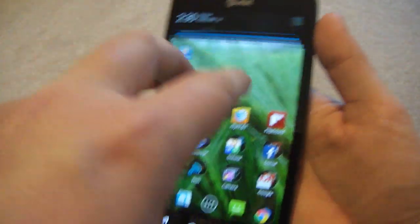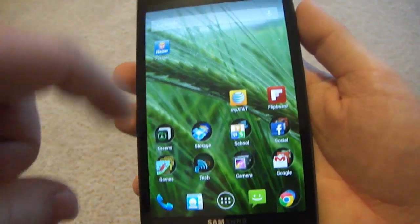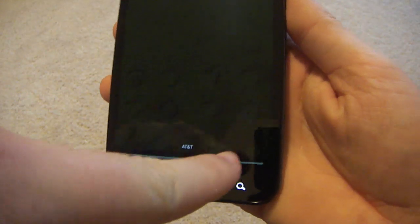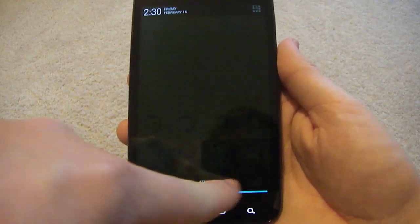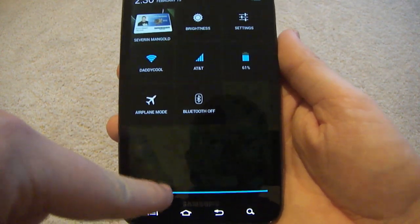You can see my name right there. With two fingers you can slide down — you probably already know this — you can get to the notifications quicker. Also in CM 10.1, sliding like that will get you the... let's go ahead and do it again, it's quicker like that.